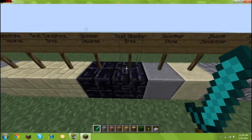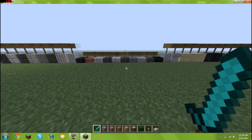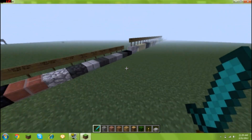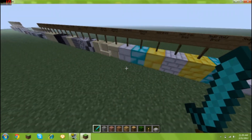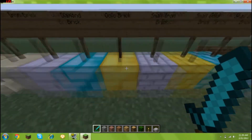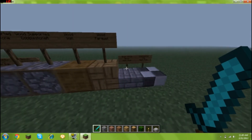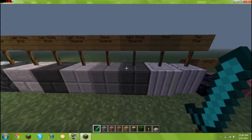I think a lot of these bricks should stay just in the mod, because I don't want Jeb taking all the stuff from this mod — obviously then this mod would be nothing. I think the iron, diamond, and gold bricks should at least be in vanilla Minecraft, because gold brick is pretty cool. Other than that, I don't want all of these in vanilla Minecraft because then the mod would be ruined.